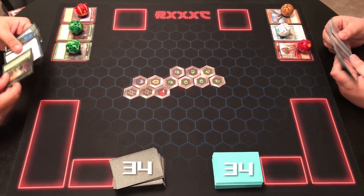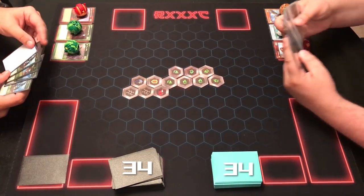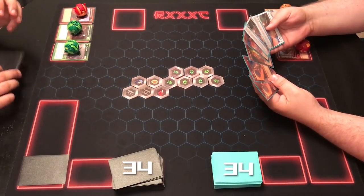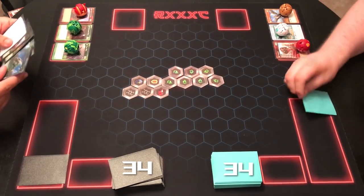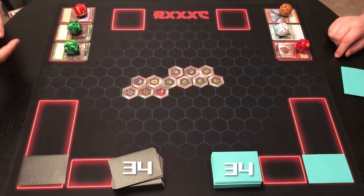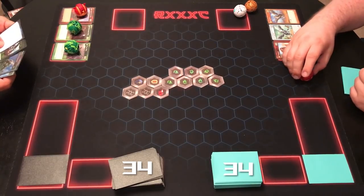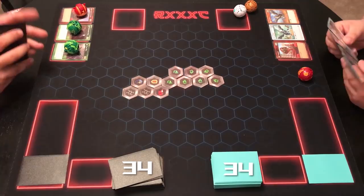That's like a trash hand. Can I mulligan? No. Please? I said please. This game needs a mulligan — I don't do mulligans. We have some proxies in these decks, so if you see a couple of Ventus cards with a blue outline on them, those are just proxies. Are you ready, sir? I'm ready to lose this game very quickly. I need content. All right.